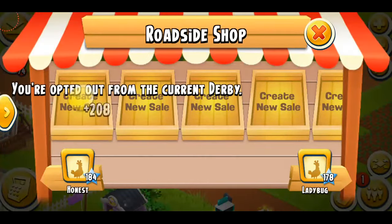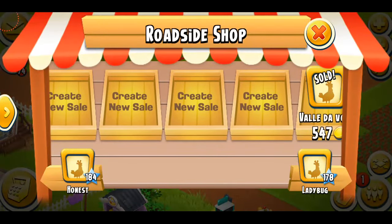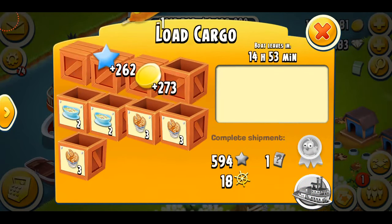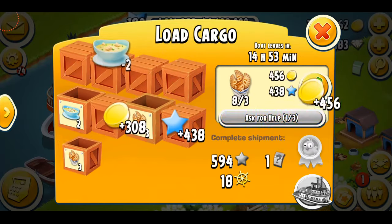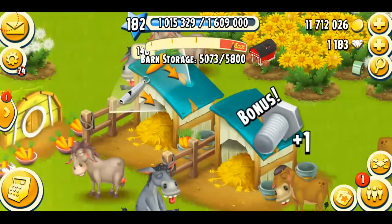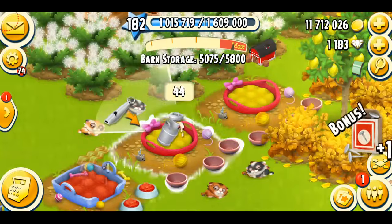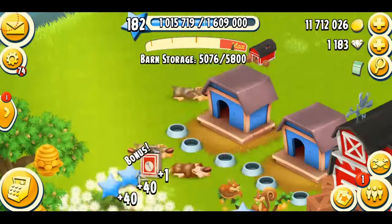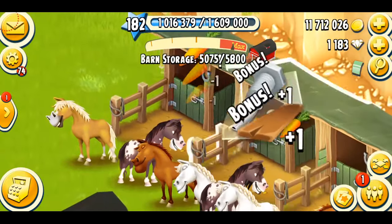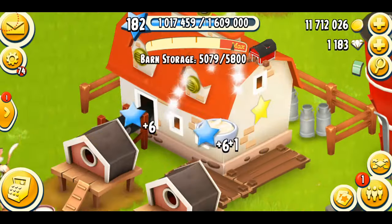We're back at my farm and I think I'm just gonna do some work. Let's collect some coins. Let's have a look at the boat order — corndogs, fish soup, and hand pies. Let's just ask for help there. I'm gonna collect my honeycombs. Let's wake up my pets quickly. Let's come over here to my donkeys, gonna feed my puppies now, my kittens, the dogs — I'm getting a lot of stuff — the cats, and of course the horses. I think that's done.